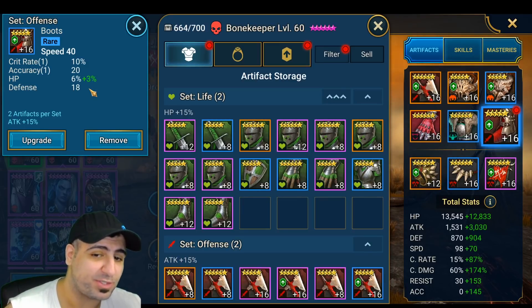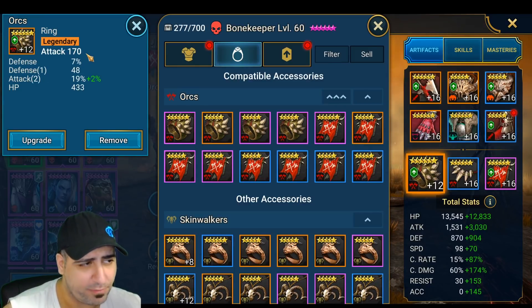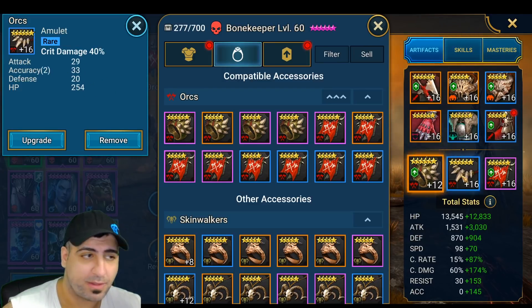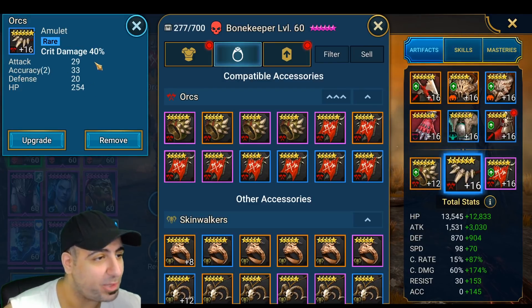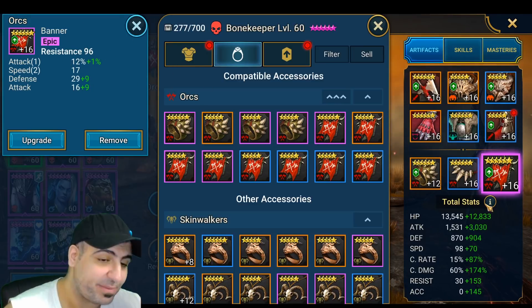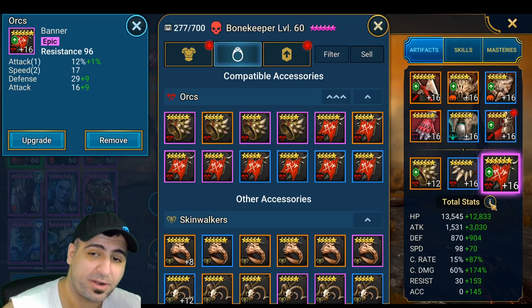For the primary stats I want 80% Crit Damage and Attack percentage. You can also go for Attack percentage boots if you want more damage, but it's hard to get her turn off in arena without Speed boots. For accessories: a level 12 ring with lots of Attack percentage, Crit Damage primary on the amulet, and a Resistance banner so she doesn't get frozen. Look for Speed and Attack percentage as substats.